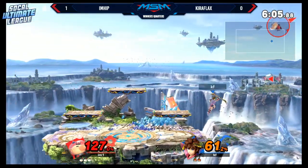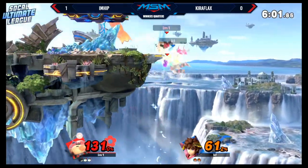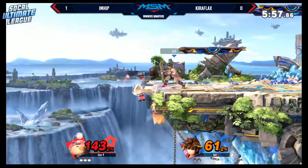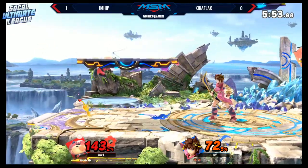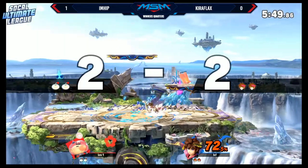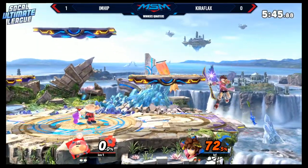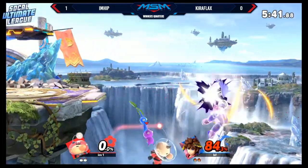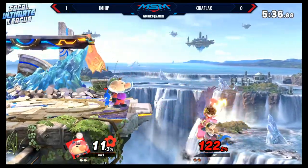Good forward throw — not going to kill yet. We'll see potential arrows. Tries to chase him deep off the end of the forward throw. Pit can always make it back, or usually. Nice dash attack — that's going to kill. I like that dash attack there to end that stock. I think we still see Kira being a little bit overzealous. He's trying to get an attack on that recovery from I'm Hit's Pit, but you've got to have patience there. I love the side B — of course, you have to respect that when you run up against him.